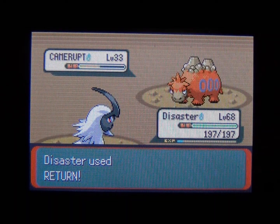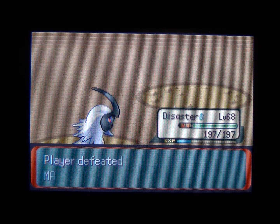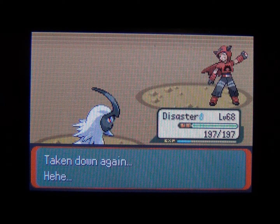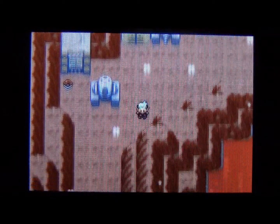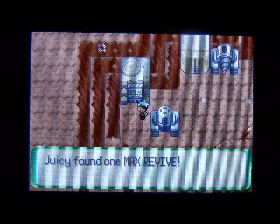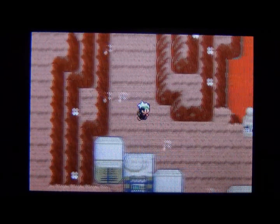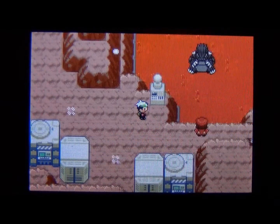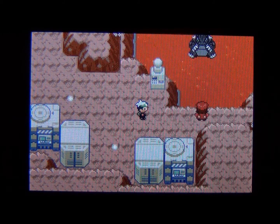Then we head on to Maxi. If you don't know the story: Maxi and Archie took the wrong colored orbs to awaken Kyogre and Groudon. Different colored orbs make Groudon and Kyogre not obey. Red goes with Groudon and blue goes with Kyogre — so they're kind of dumb. We also grab a Max Revive along the way.